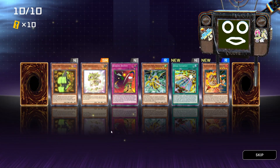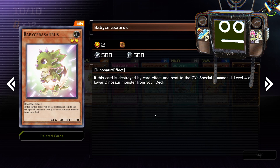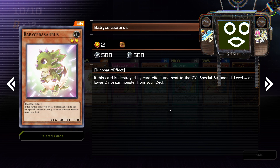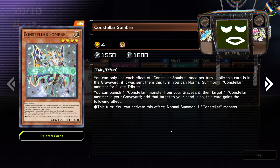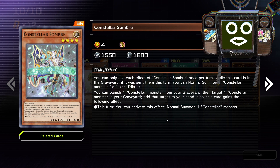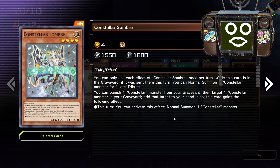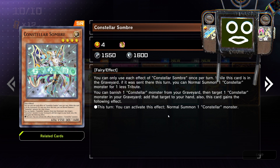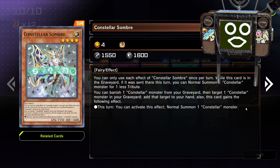Any bonuses? Baby Sauras and Constella Sombra. Baby Sarasaurus: if this card is destroyed by a card effect and sent to the graveyard, special summon one level 4 or lower dinosaur monster from your deck. And Constella Sombra: you can only use the effect of Constella Sombra once per turn. While this card is in the graveyard — if it was sent there this turn — you can normal summon one Constella monster for one less tribute. You can banish one Constella monster from your graveyard, then target one Constella monster in your graveyard and add that target to your hand.